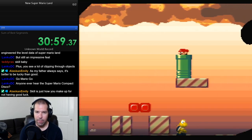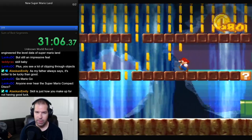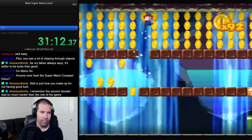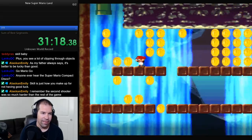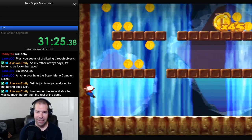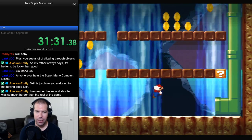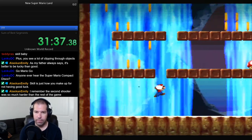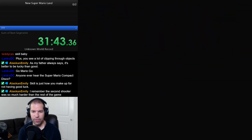I think I can go in this one. Yeah, I can. Any power-ups? I think there's one in here somewhere. The second shooter was so much harder than the rest of the game. Yeah, because it's like the last stage, right, Emily? Like the second shooting stage? I could have sworn there was a power-up in here. I guess I am totally wrong. Oh, there it is. Maybe I should just hit the question block. There's no spin jump or anything like that.